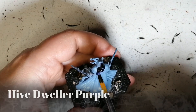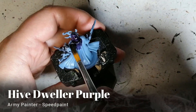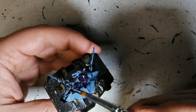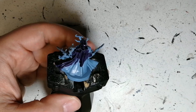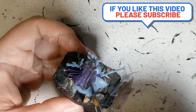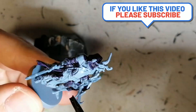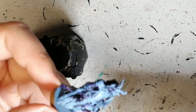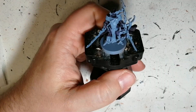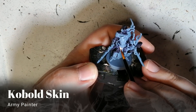He's primed in Wolf Grey and we're starting off with an actual Army Painter speedpaint, Hive Dweller Purple. I wanted to see what it was on top of a different color for a primer, and the Hive Dweller Purple on top of Wolf Grey gave exactly what I wanted — a beautiful purple color with a little undertone of a light blue coming through. It just looks amazing on this miniature.